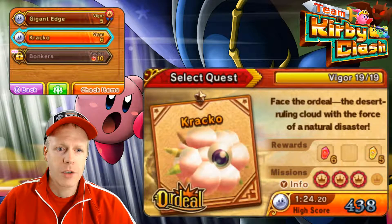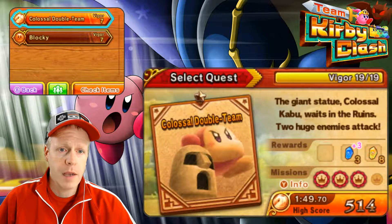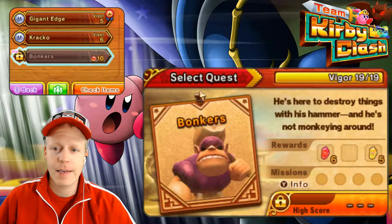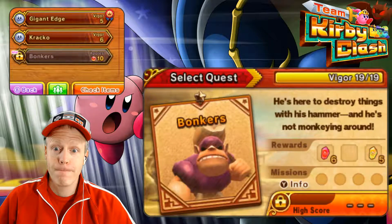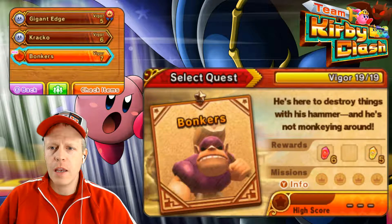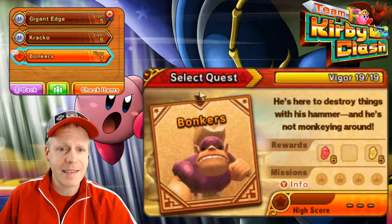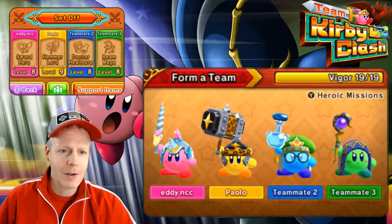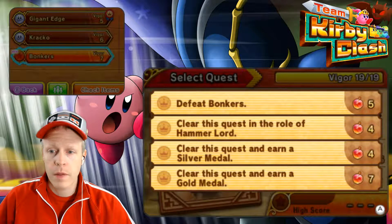We could go back and try to improve and get some gold medals. We have quite a few bronze medals and we've only completed some of the missions. But this episode I want to fight somebody new. A vigor of 19 — oh my gosh. Let's see what the mission info is. Hidden. All right, a little worried here. Oh, I'm sorry — I was looking at my vigor of 19. I thought his vigor was 19. That's super high compared to the fives and sixes we've had. He's a vigor of seven. Makes sense — I'm 19. Sorry, it's early in the morning. So let's go against Bonkers. Defeat Bonkers. Clear the quest as the Hammerlord — silver and then gold medal. Let's do it.